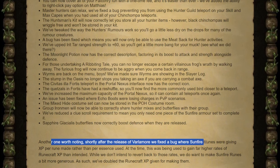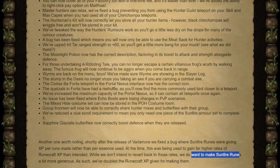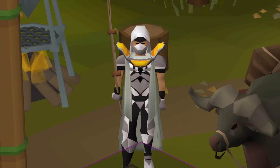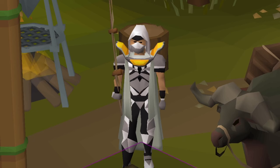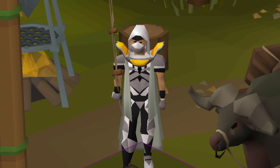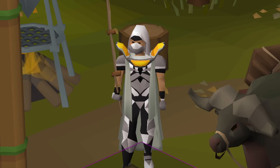Earlier they fixed the bug with Sunfire runes giving more XP than intended, but they do want to make them a bit more generous, so they've gone ahead and doubled the Runecraft XP that you get from crafting them. Hopefully that'll keep the Sunfire Splinters having a value, meaning wave one Colosseum farming shouldn't drop in GP for a while, and even then it'll still probably end up being about 3 to 4 mil an hour.